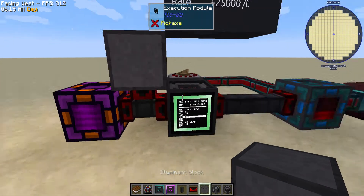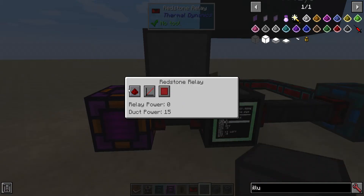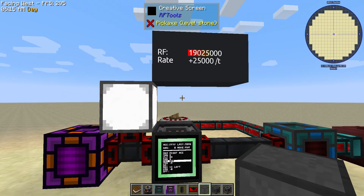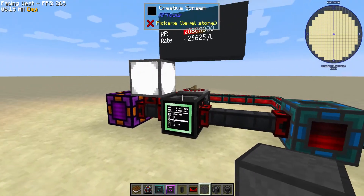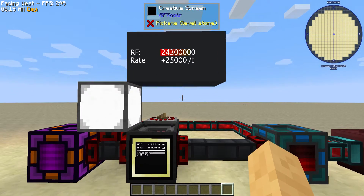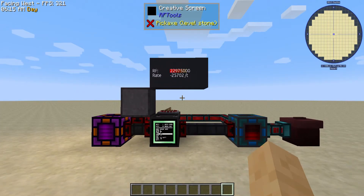And then we can have an indicator — there's our on-off light. I just thought it was a neat little setup, and I've been really wanting to do something with this mod for a while, so I figured I'd show you guys. See you guys later.